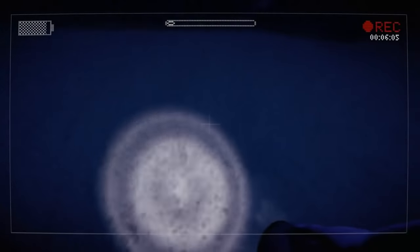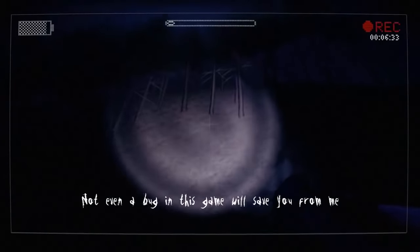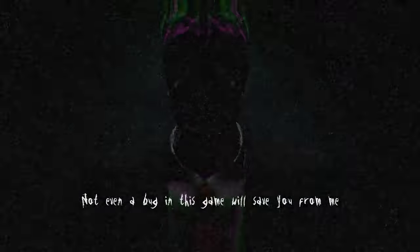Number 2: Slender: The Arrival. There's not really any reason to play a horror game if you're going to avoid all the scares, but some players thought otherwise. In Slender: The Arrival, there was an exploit where if you walked outside the borders of the map, you couldn't be caught by any monsters, allowing you to walk through levels without opposition. The developers didn't want anyone to escape the scares, so they installed a patch where if you tried to walk outside the map, the player would fall through the ground to their death, and then be greeted with Slender Man right in their face with the message: 'Not even a bug in this game will save you from me.'